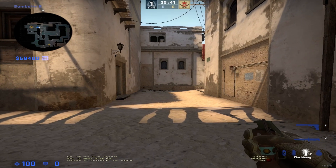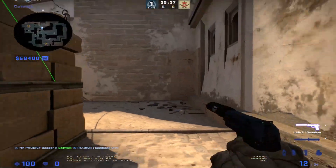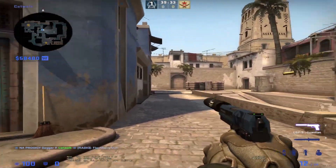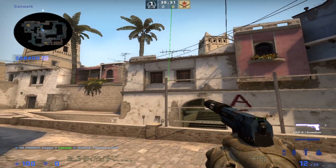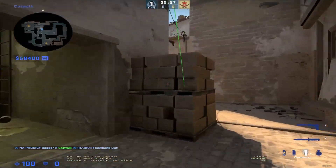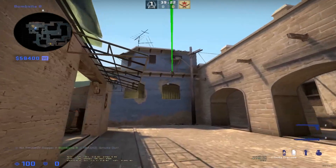If you're playing cat, you get a flash, right-click then left-click to toss it, turn — it pops right there and blinds anyone challenging mid. You're gonna swing with that flash and fight off it.